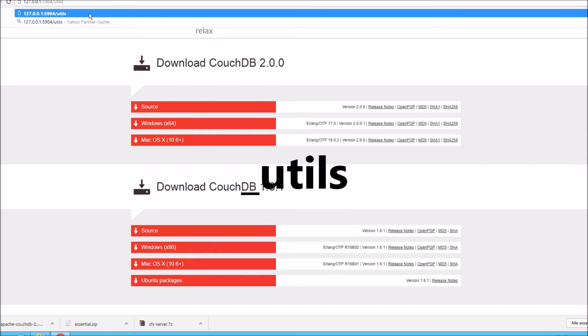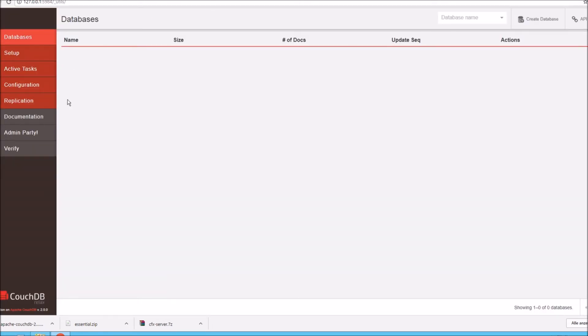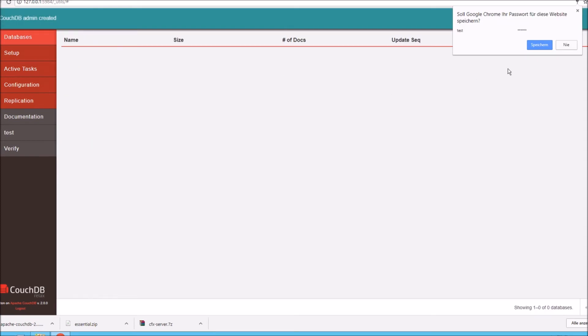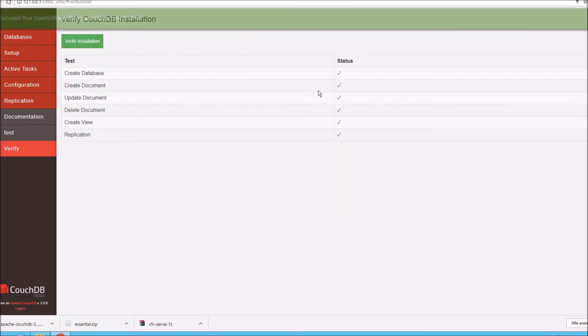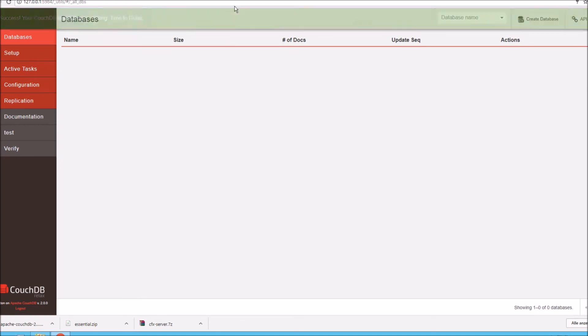Next, go to 127.0.0.1:5984/_utils in your browser — that's the port for CouchDB — and press enter. It'll look like this: a web-based database. What we need to do now is go to Admin Party and create an admin. For testing purposes, let's put username 'test' and password 'tester', then click Create Admin. You must verify the installation, make sure everything's okay. So when we boot Essential Mode, it'll be added into this database section here.